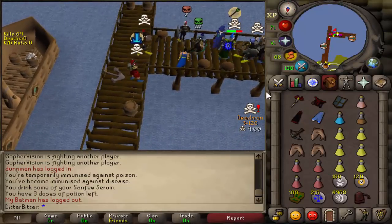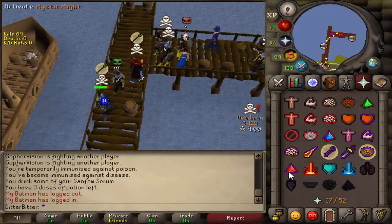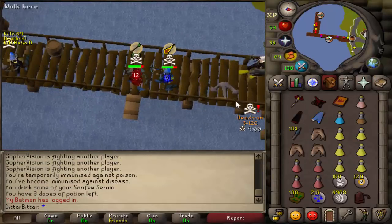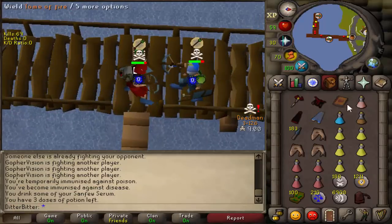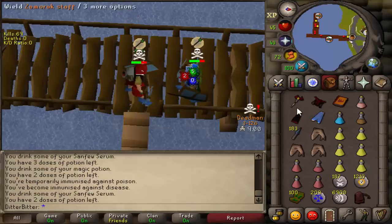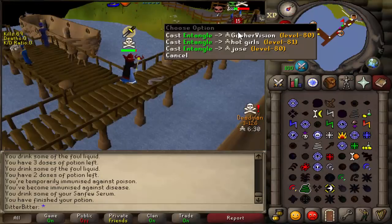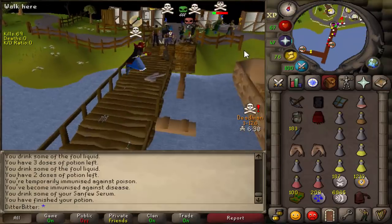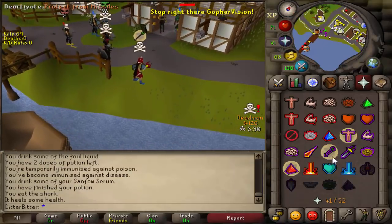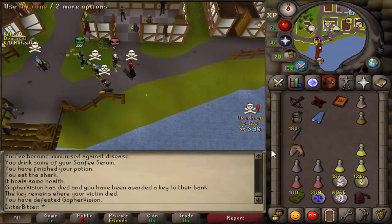I'm hitting so high with these rune knives as well. I'll teleblock them in a second, I'm gonna make them change prayers first. He's trying to pull a fast one on me — freeze him. He actually just suicided, bro. Why does everyone suicide? I don't get it.